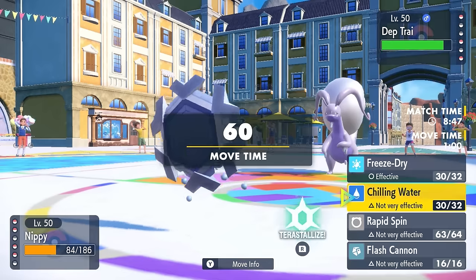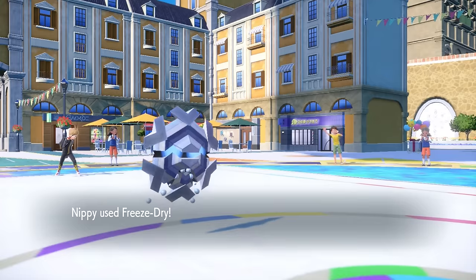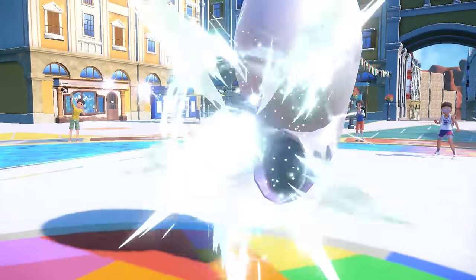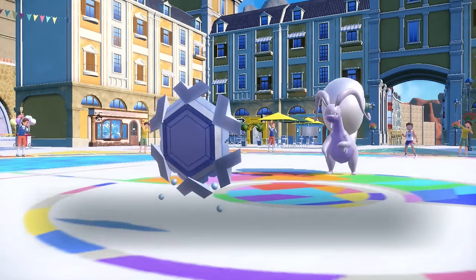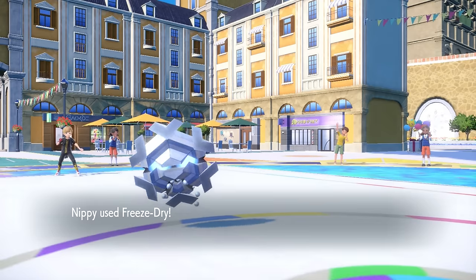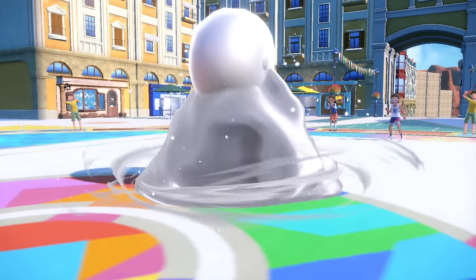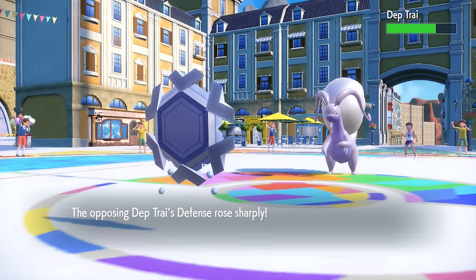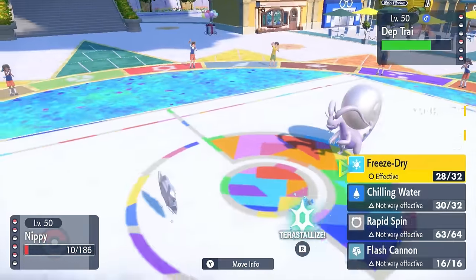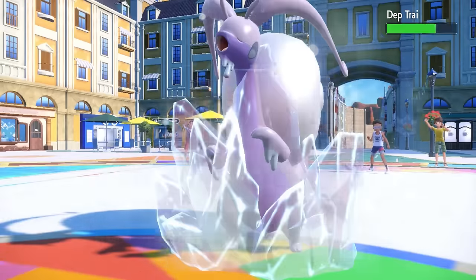I still have to deal with this dragon snail asshole - Hisuian Goodra is still an absolute problem. I decide to go for the Freeze Dry, but behind the Aurora Veil, Freeze Dry is damn near healing the guy. I actually am able to live a Flash Cannon because the special defense on this guy is literally insane - base 135. I go for another Freeze Dry, thinking there's no way it's a Shelter set because I'm thinking Assault Vest. Boom - it actually is Shelter, and that is wildly unfortunate. With too many shelters this thing is going to hard wall me, and it is extremely scary.